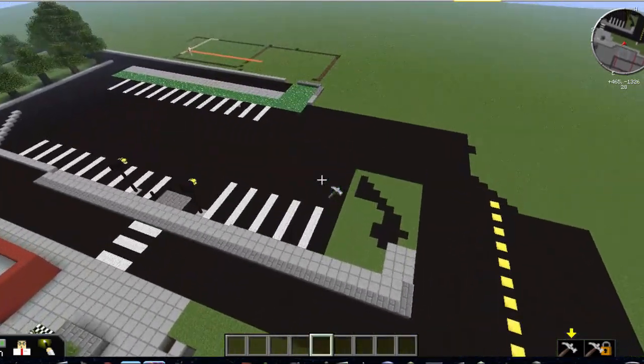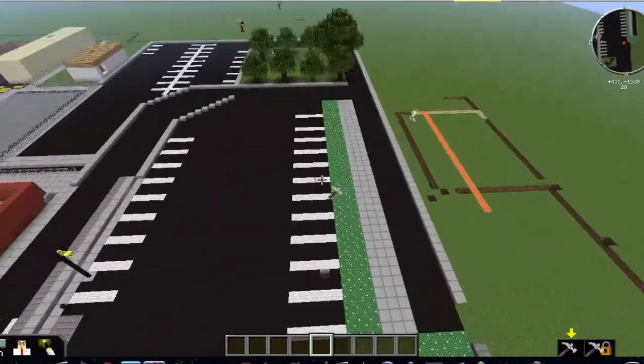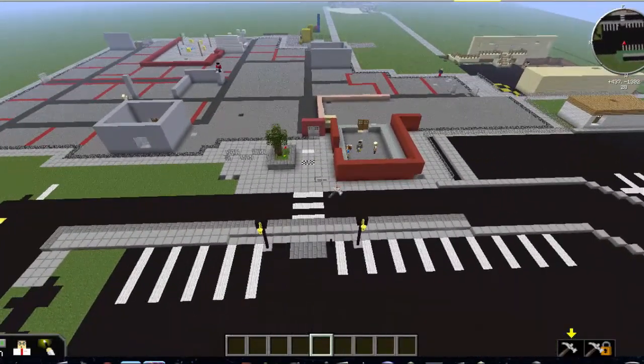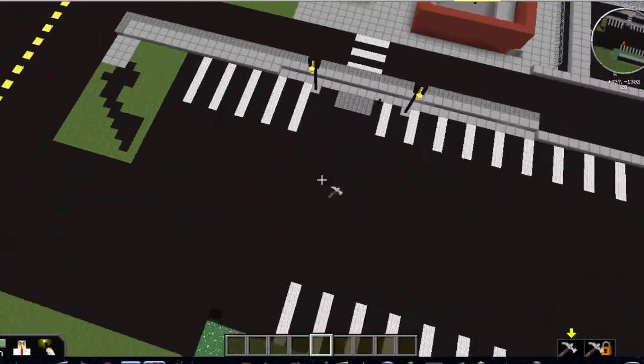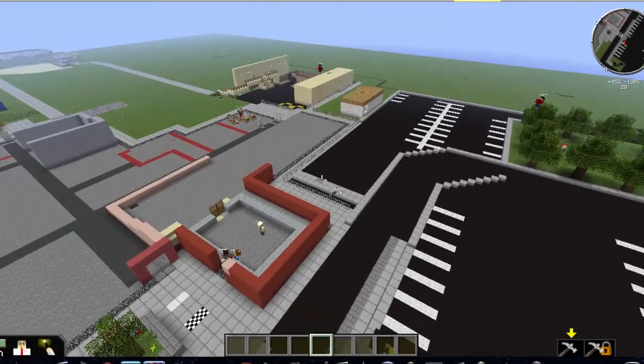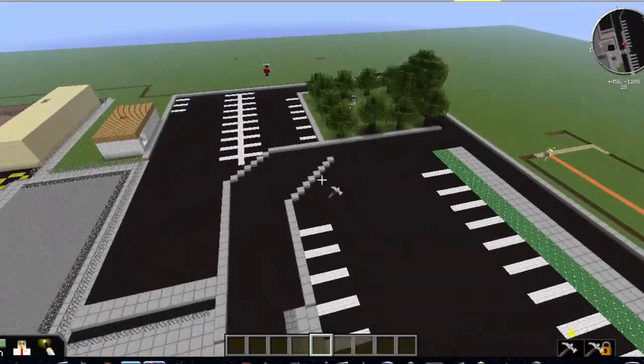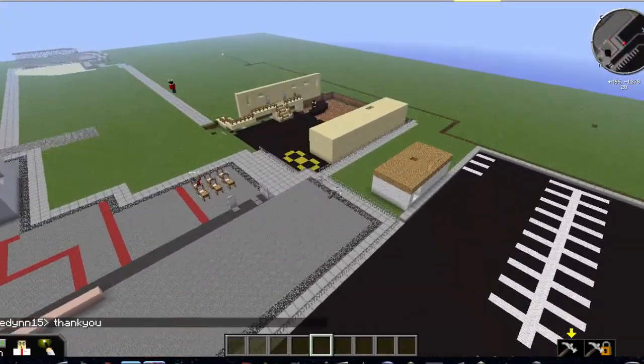We're now divvying up the jobs. This is our parking lot. This is the entrance to the school. We've got some people working on classrooms, some people are working on the gym, some people are working on the outside. We have our mobile classrooms over here.